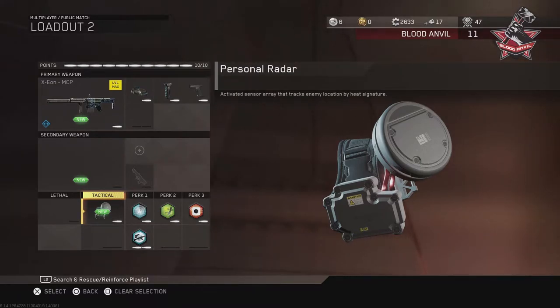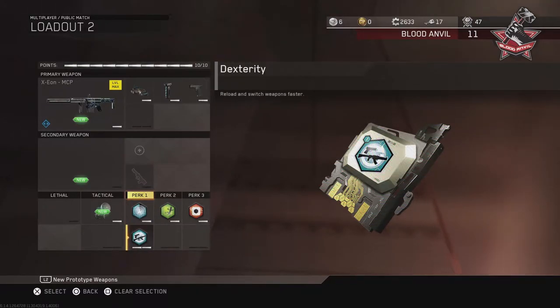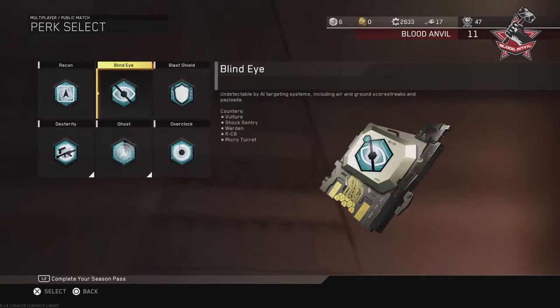I'm rocking Ghost and Dexterity on this class. You could swap Dexterity for Blind Eye if you're sitting back a little and don't need the faster reload. I need fast reload because I'm always moving around. Blind Eye is going to counter the RCA Warden, Micro Turret, Shock Sentry, and Vulture — though it only counters the RCA if it's not being controlled by the individual. Totally up to you. If you're playing against better players throwing up a lot of UAVs, I personally recommend Dexterity.